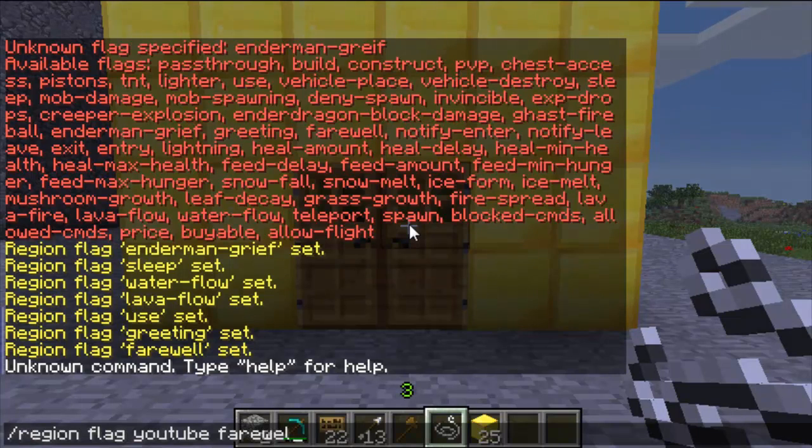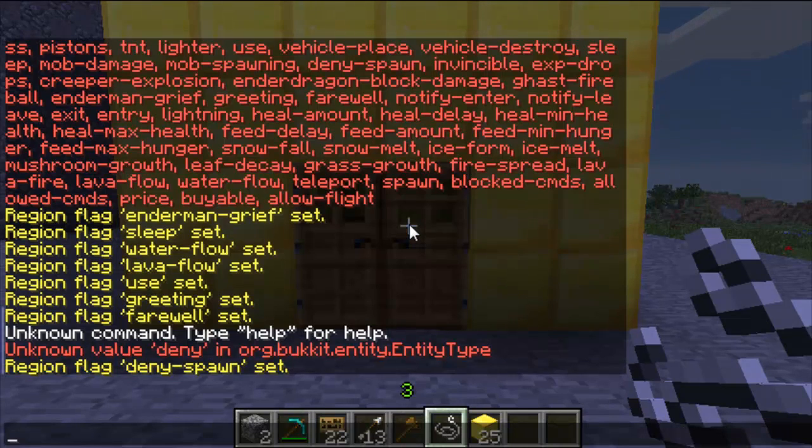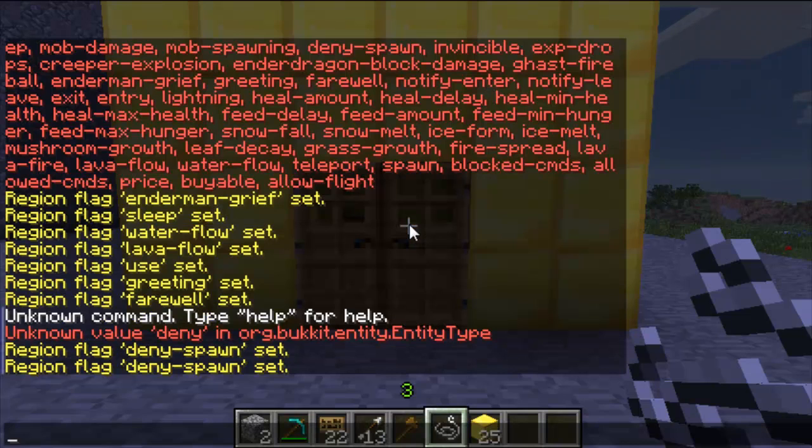If you flag deny spawn, you can set which monsters can't spawn. So if you don't want creepers to spawn or you don't want zombies to spawn, you just change the name. That way you can let other monsters spawn but not these specific ones.